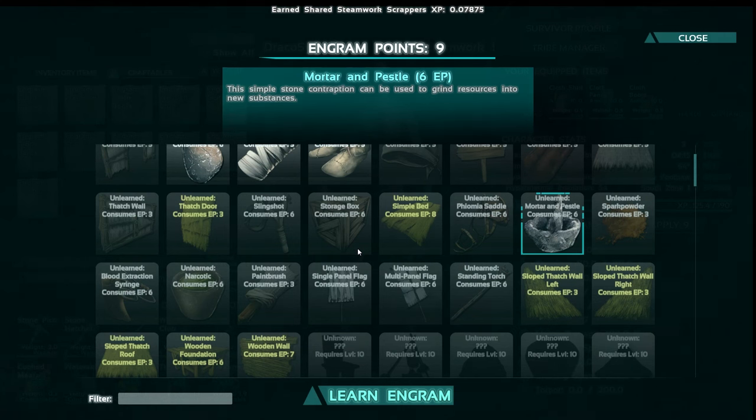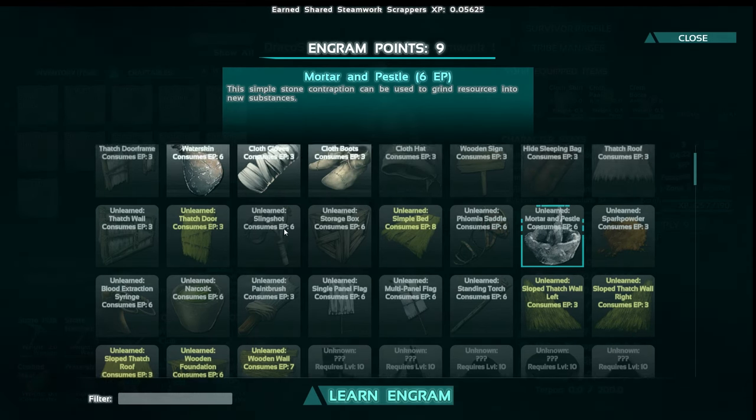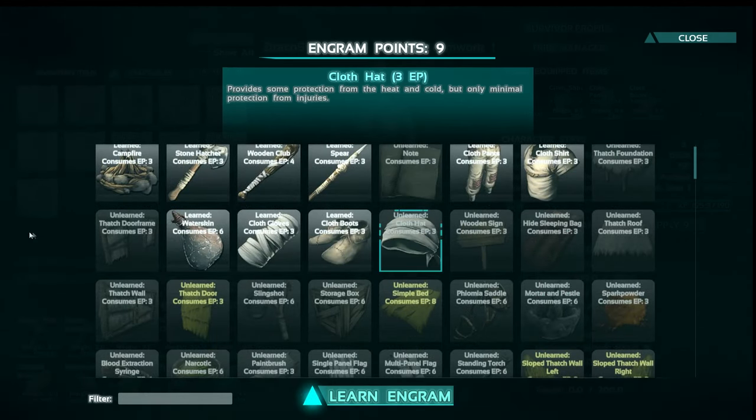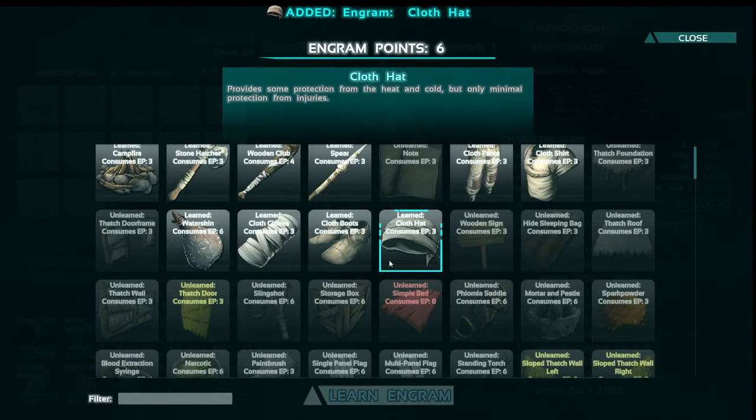That's where I'm at right now — maybe some strength as well. Movement speed might be useful; I don't know. Right now I'm focusing on health and stamina until I get those up high enough. I guess I'll do the hat to finish off the cloth armor.